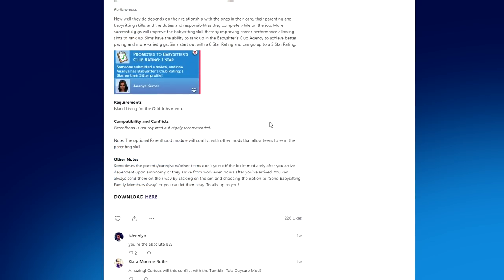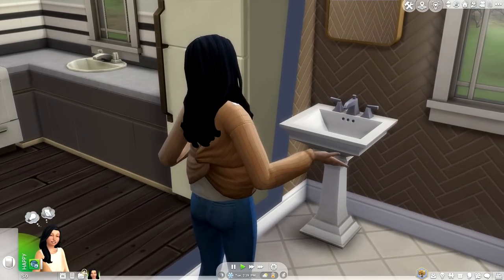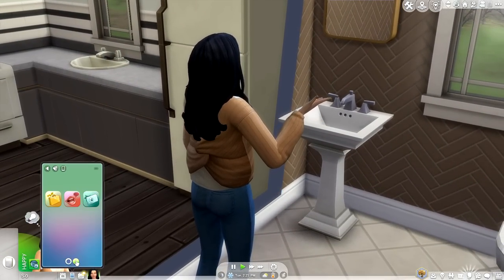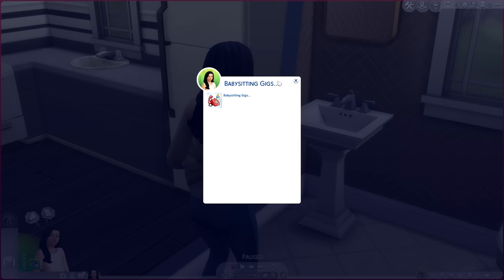To get started, all your Sim needs to do is go on their phone, hit the business icon, and you'll find the Babysitting Gigs tab. That brings up a menu where you can choose either an active babysitting gig or the rabbit hole version, which acts like a normal odd job. If you're not seeing this menu on your Sim's phone, chances are they're not a teen or a young adult enrolled in university.